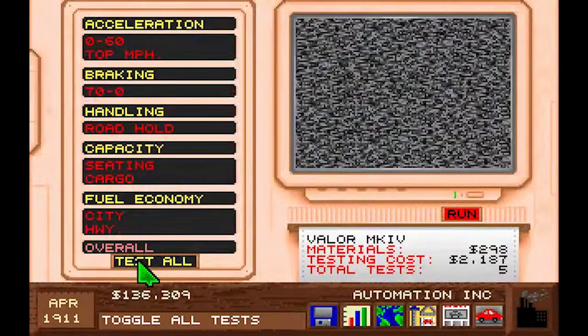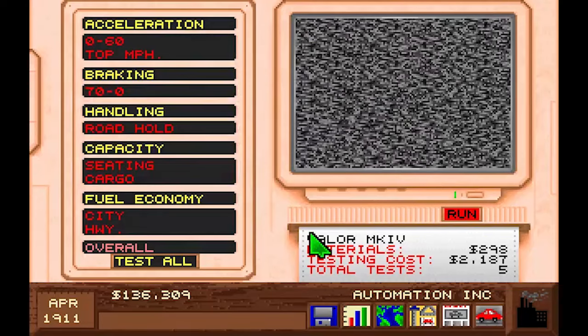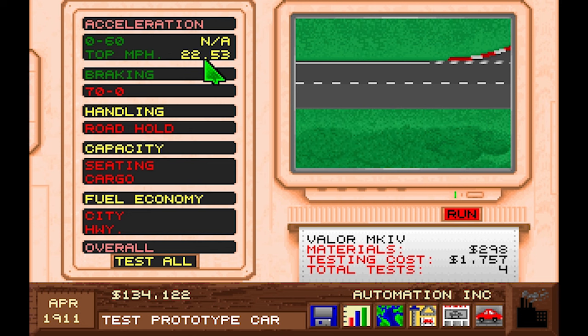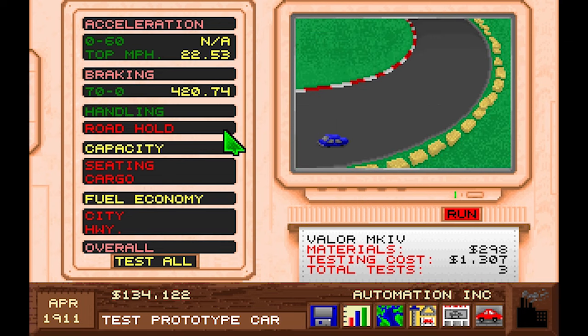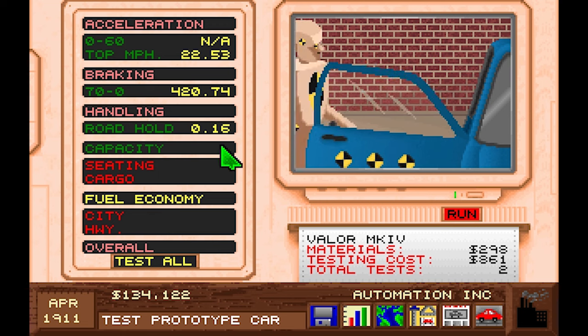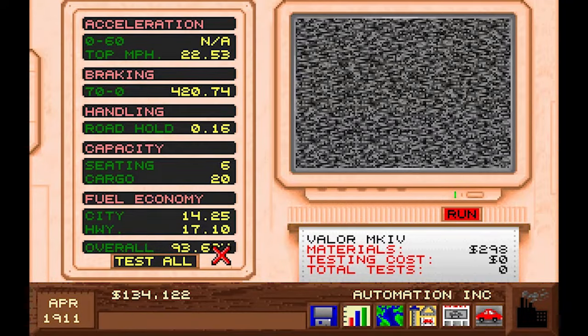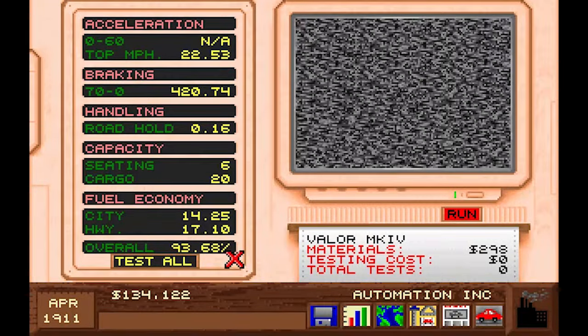Let's see if we get superior fuel economy. Run the tests. The acceleration is amazing — but top speed is still as slow as before and braking is still as bad. We need new suspension. This is better — look at how efficient we are! Okay, but that's basically the same rating as before.